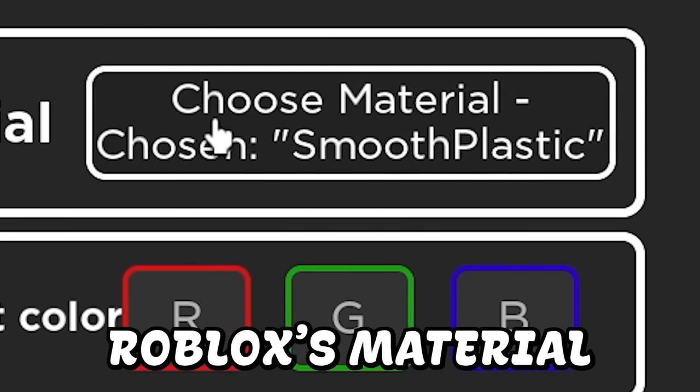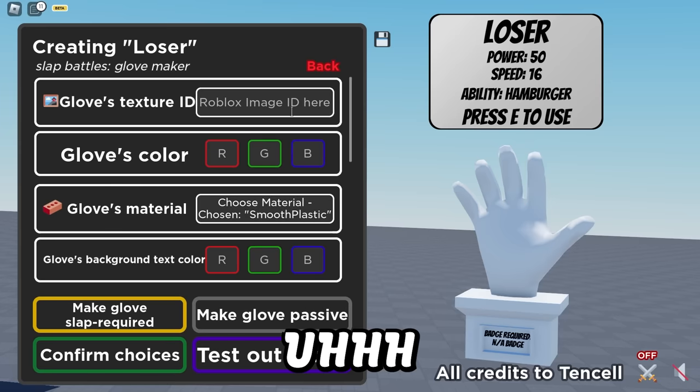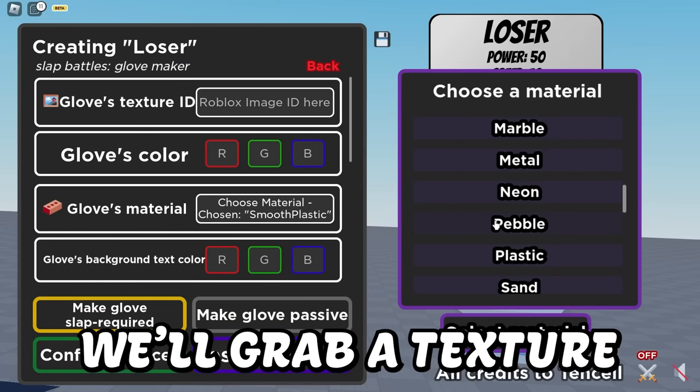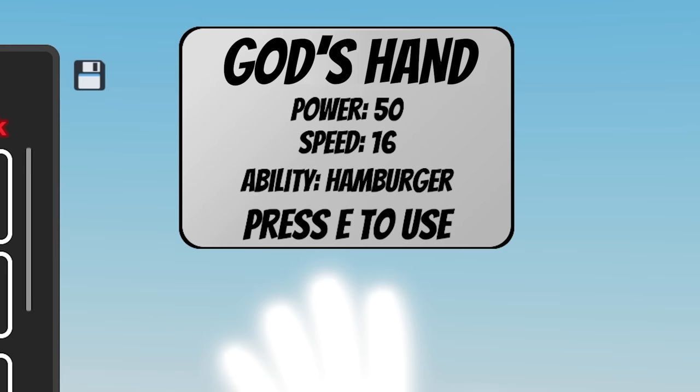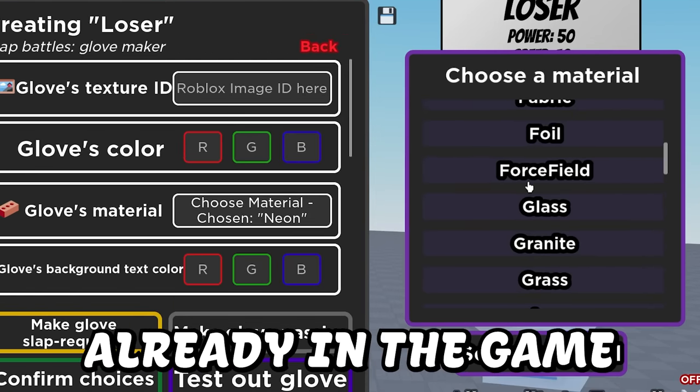Now glove appearance. So we can use Roblox as material or we can grab our own texture ID. I think for now we're just going to grab a glove material and color it, and then for Roblox Studio we'll grab a texture. Hey guys, look — it's God's hand! But on a serious note, I think we should make a glove that's not already in the game.